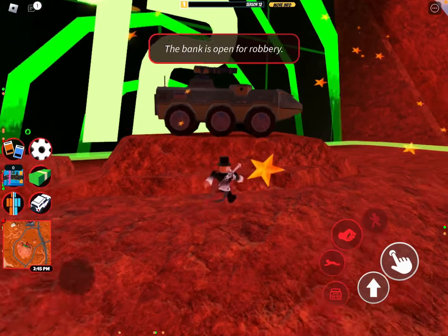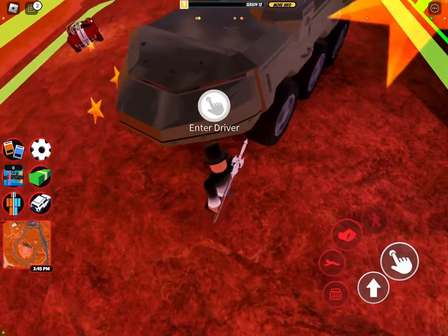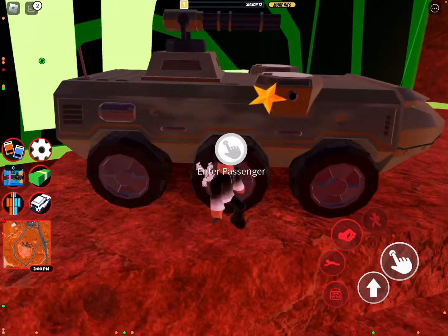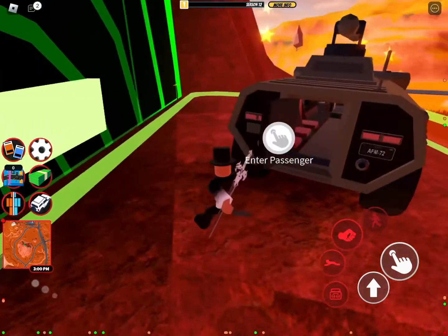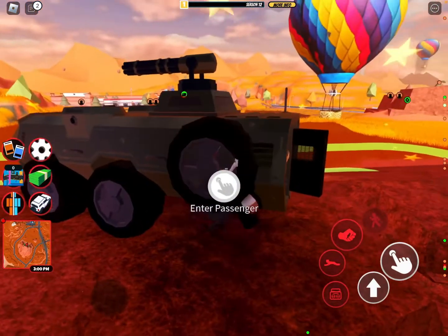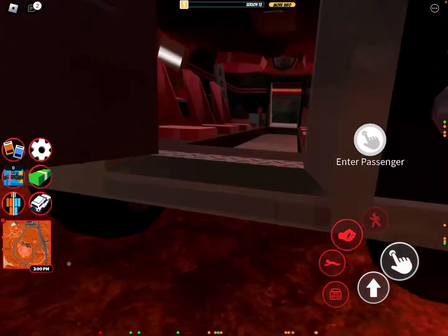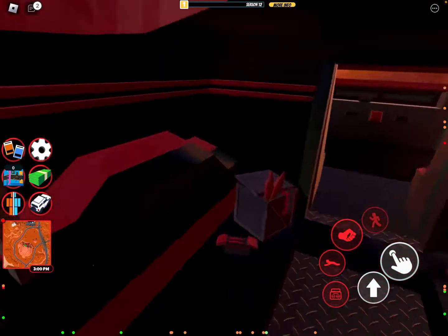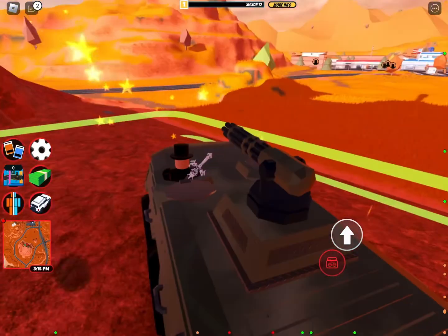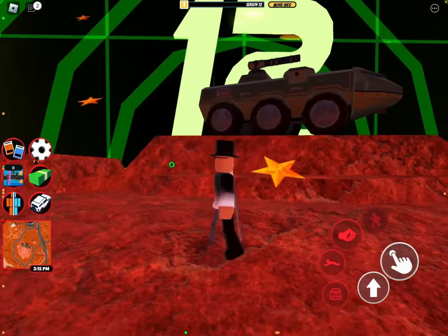Right over here you can see the Goliath, and it actually has 11 seats - it has the driver seat, the seat next to that, two seats here, three seats there, the same over here, and then the minigun seat. The minigun is actually fairly good and shoots pretty far. Something interesting is the walkable interior, and over here where these ladders are, if you enter the passenger, that hatch will actually flip up, and when you hop out it'll close and you'll be up here.